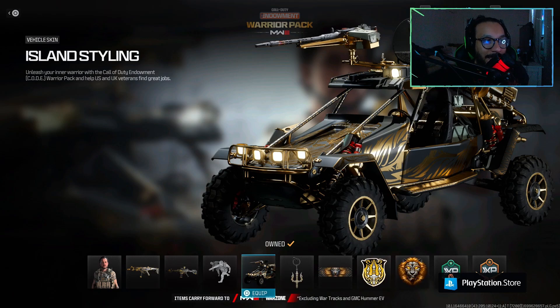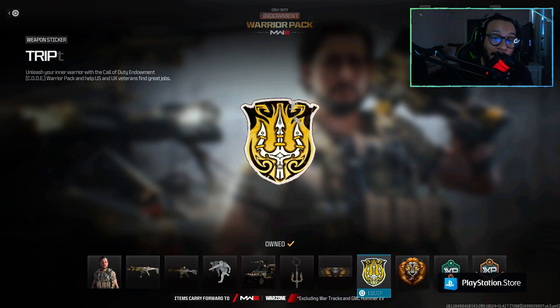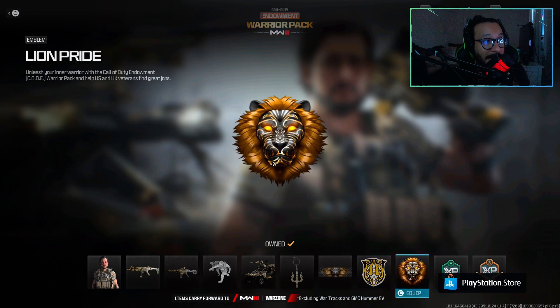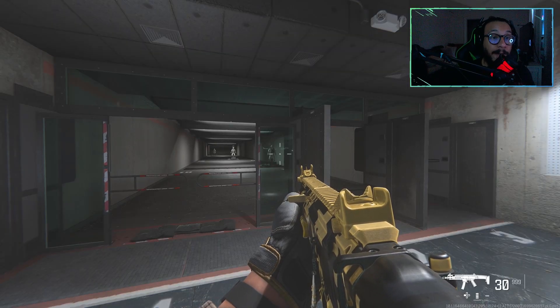We also get a vehicle skin called Island Styling, a weapon charm called Bone Skewer, a calling card called Rolling Mane, a weapon sticker called Triple Bone Trident, an emblem called Lion Pride, plus a one-hour double XP token and a one-hour double weapon XP token — which is always nice.